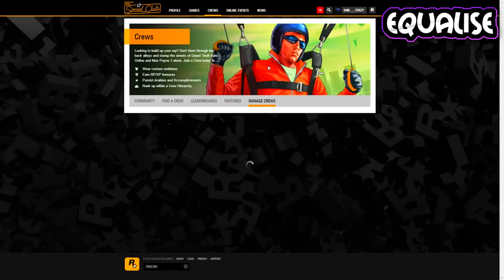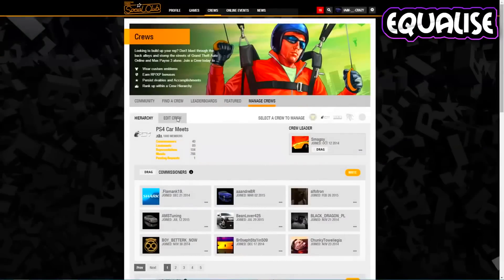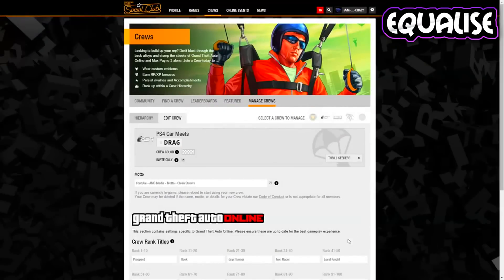Starting off, head over to a crew and click 'Manage Crew'. Once you've done that, go ahead and click on 'Edit Crew', then right-click on the crew color and click on 'Inspect' or 'Inspect Element'.